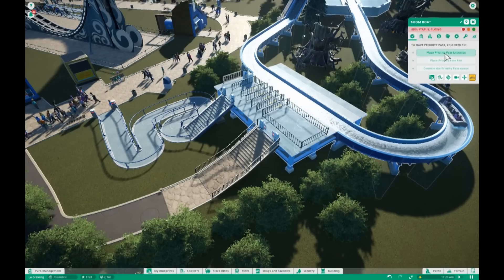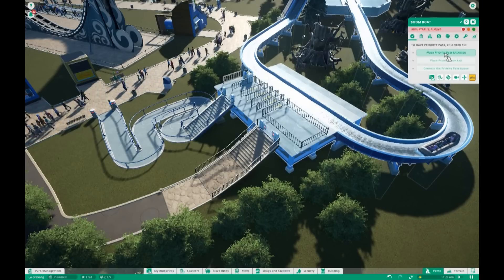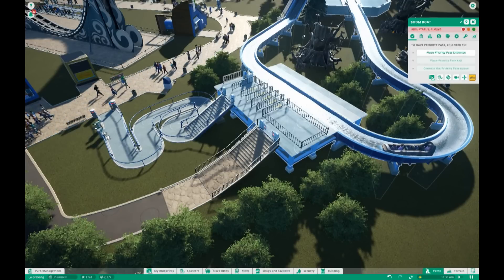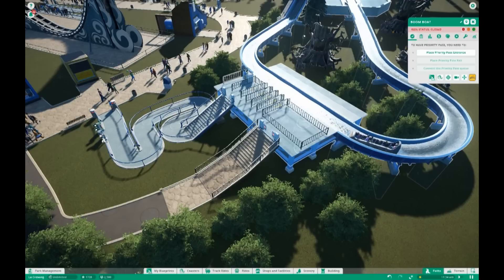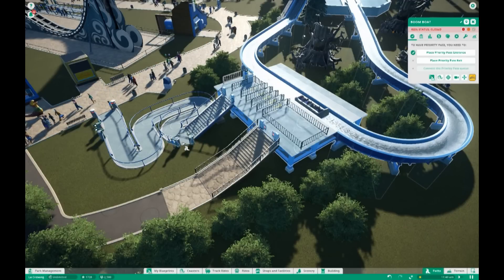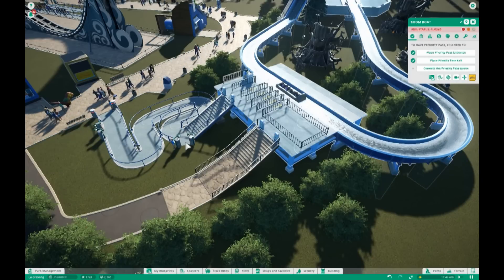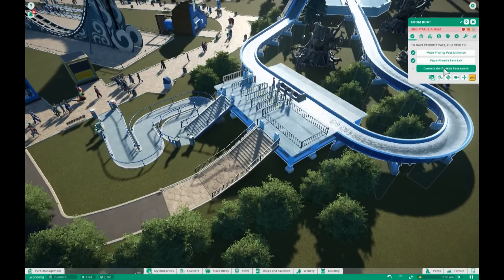Let's go ahead and place our priority pass entrance. It's always a good idea to put the entrance as close to the beginning as you can, so I'm going to drop it here. And I'm going to put my exit over here towards the end of the line. Now let's connect them.